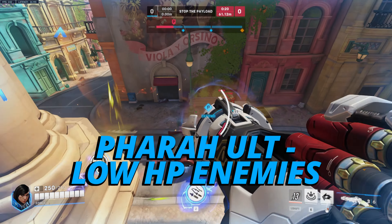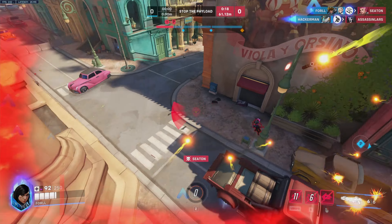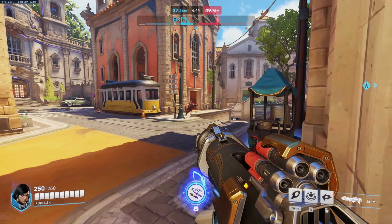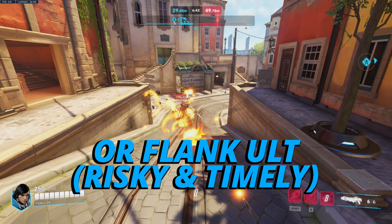For Pharah's ultimate, you really want to make sure the enemy is low before ulting, or combo with an ally ultimate. If you can get a sneaky flank off, you can always go for flank ults.